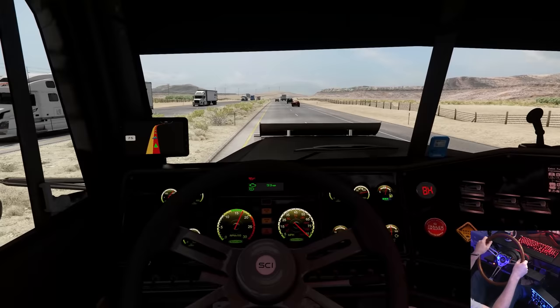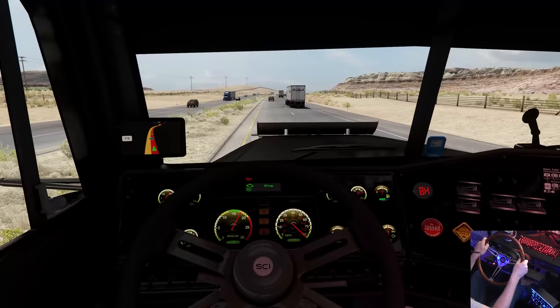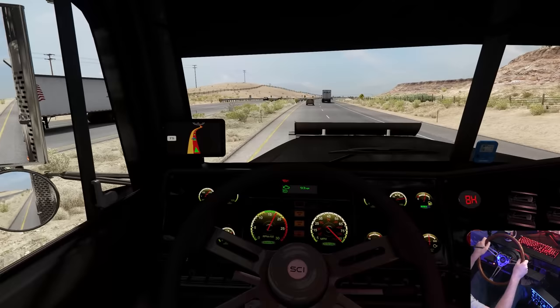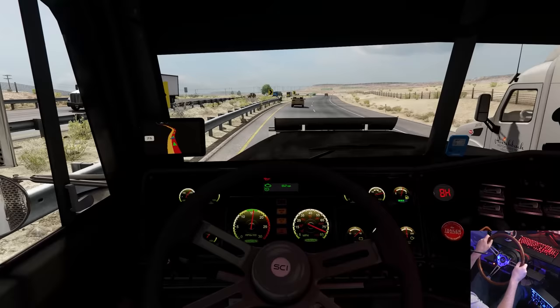Sure not a damn thing around, is there? We're in the middle of the desert. We got the needle buried — 94 miles per hour, dude. That is insane. 94. It's time for the corner here because this truck won't come around this corner at 94. We'll come close. We still took that at like 82 — that wasn't terrible.